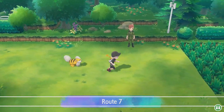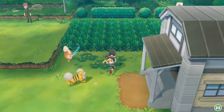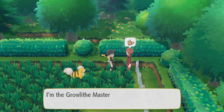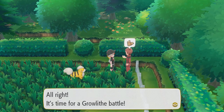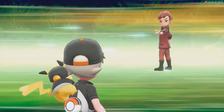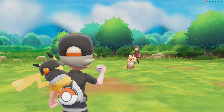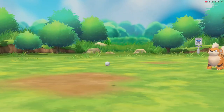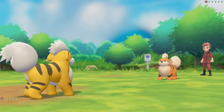Growlithe's Master Trainer is here on Route 7. It has the moves Dig, Toxic, and Reflect. So we're going to have to counter its Reflect with our Reflect, just to be able to take it on. But you are going to be able to defeat any Master Trainer in the game with much lower leveled Pokemon. I'm going to demonstrate that in this video.